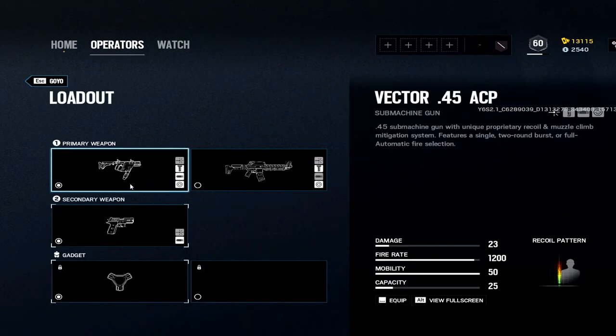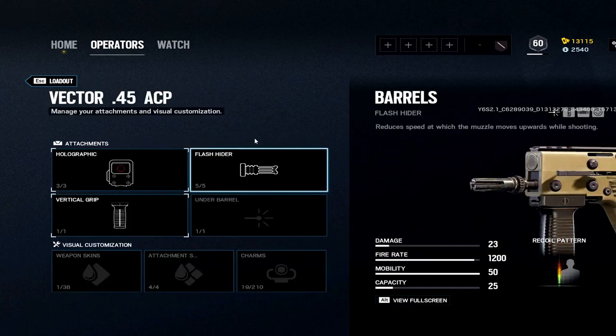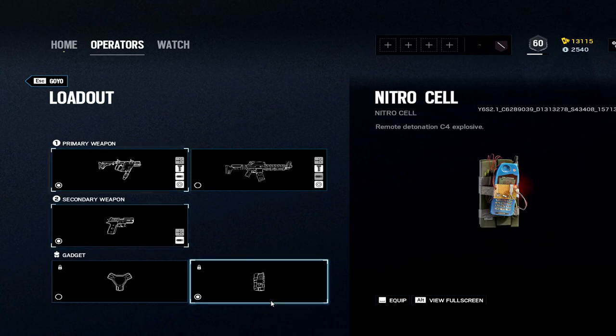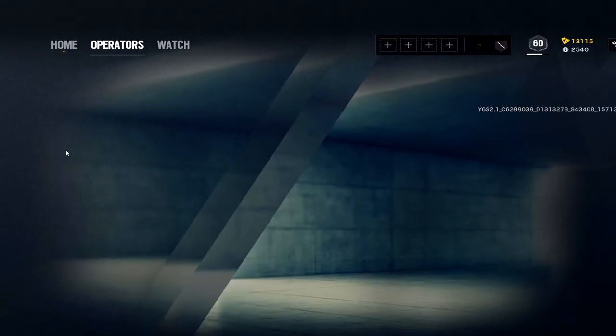Goyo: we have a Vector with Goyo and that's the one I like to go with. We used to have a 1.5x on this one but no more. Flash, nitro, and P2 pistol.